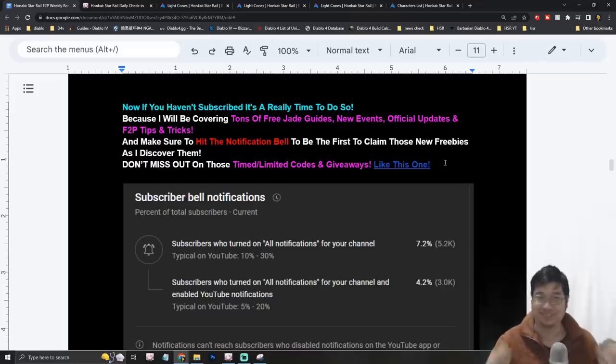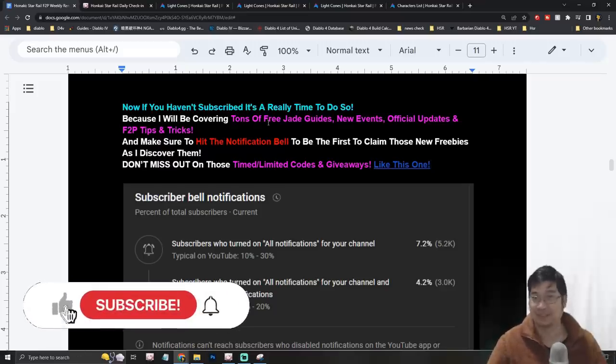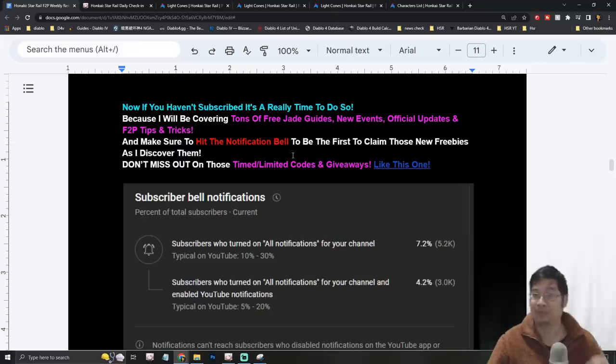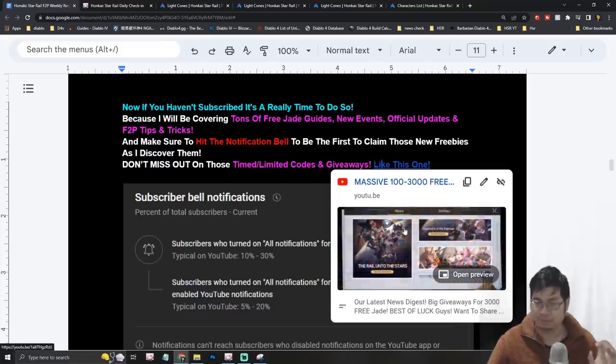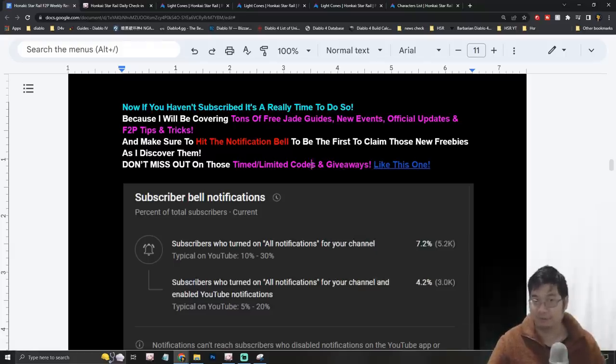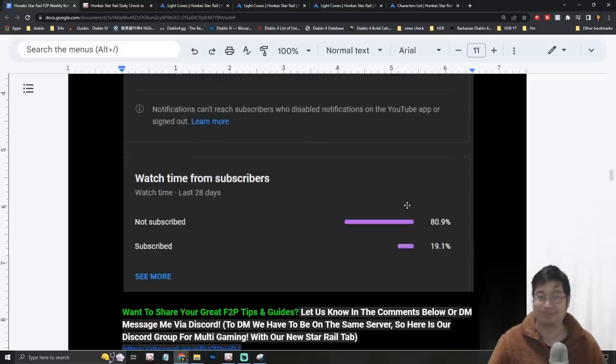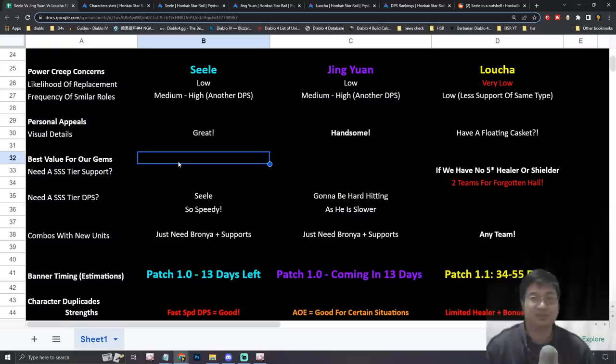If you haven't subscribed, now is a great time — I'll be covering free jade guides, new events, official updates, and free-to-play tips for Honkai: Star Rail. Turn on notifications since some events and giveaways are time-limited. We have a lucky giveaway for 3,000 jades but only 2,000 players can get it, so subscribe and turn on notifications. Now, the next comparison is about the personal appeal — the visual design and animation of the characters.